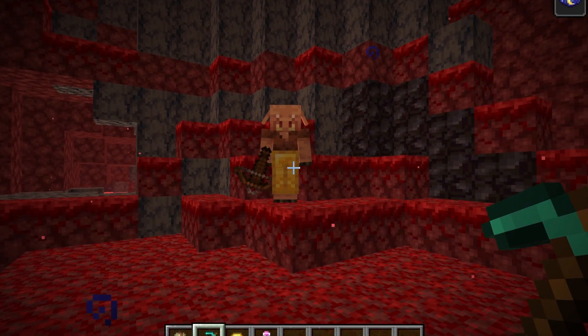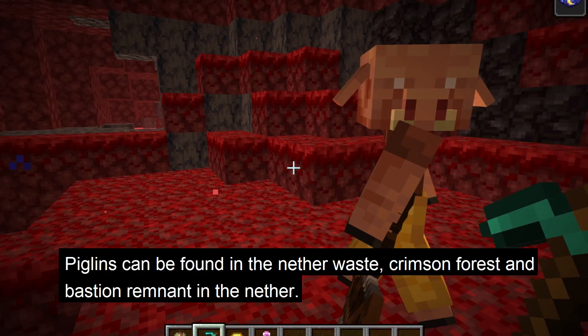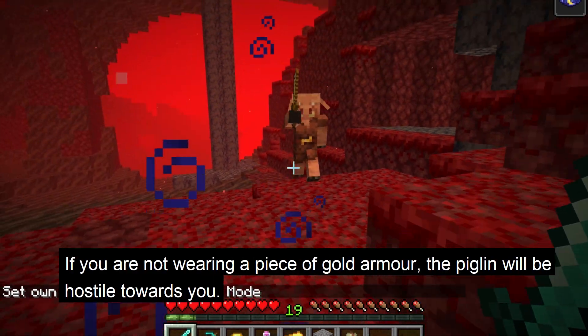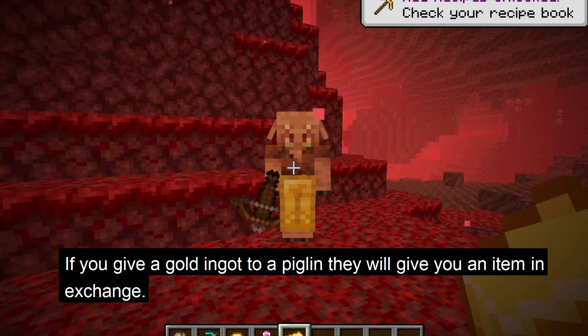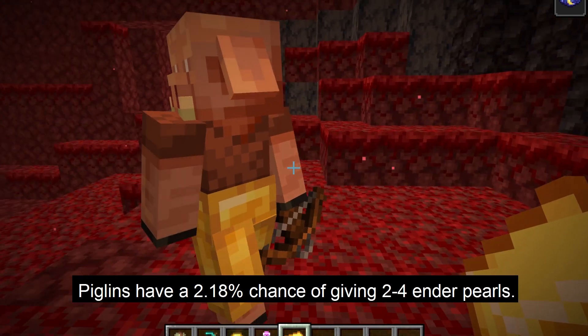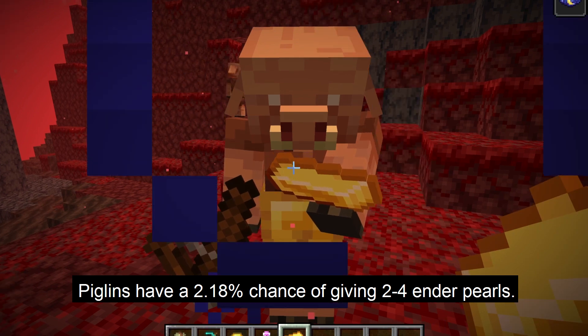Enderpearls can also be acquired through piglins. Piglins can be found in the nether waste, crimson forest, and bastion remnant. If you are not wearing a piece of gold armor they will be hostile towards you, but become neutral when you are wearing one. If you drop or give a gold ingot to a piglin, they will give you an item in exchange. Piglins have a 2.18% chance of giving 2 to 4 enderpearls when bartering.